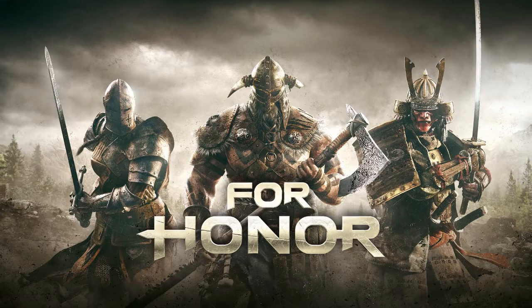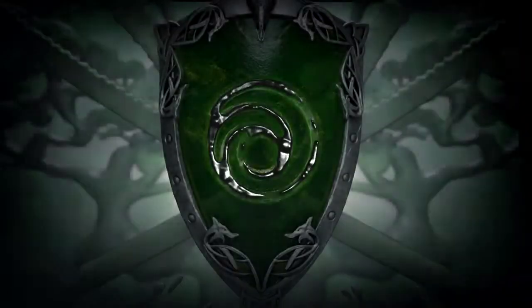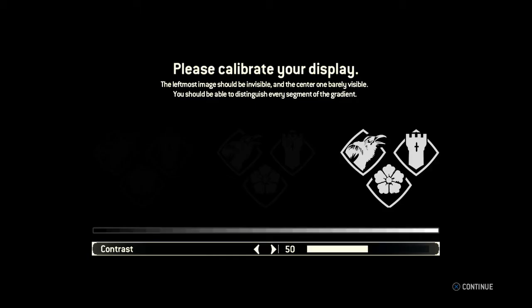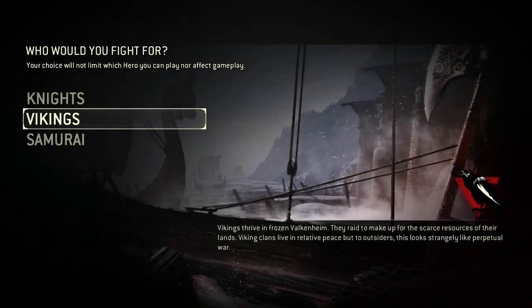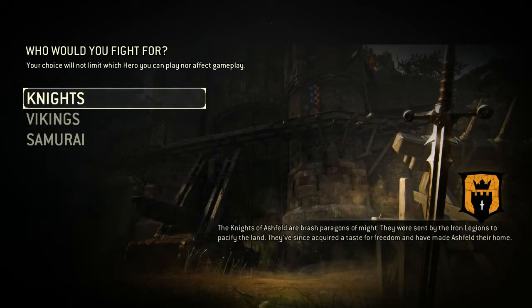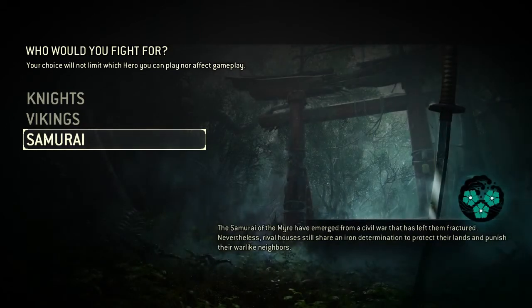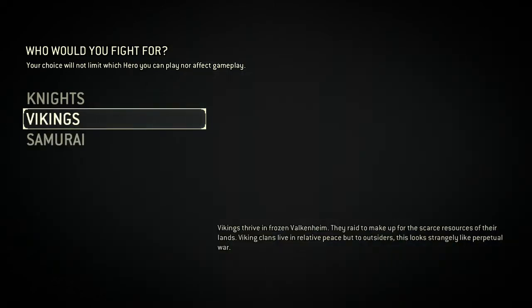This video is going to be in the lens of if you just booted up the game for the first time. For all my returning players I'll put some time codes in the description so you can skip ahead to some of the more advanced stuff. For new players, welcome. You're gonna have to do your traditional brightness setting thing and then go right into picking your faction. Pick whatever one you feel like you identify with — it doesn't impact what heroes you can play, though it does slightly impact the training process at the very beginning.